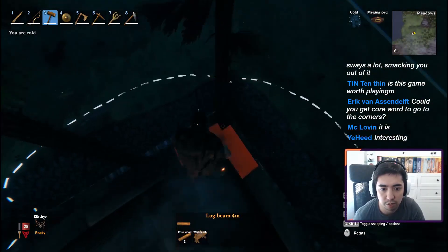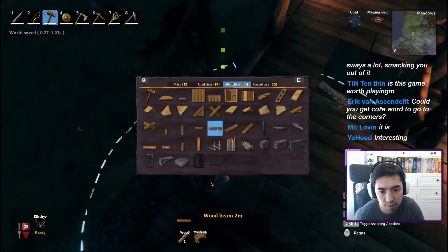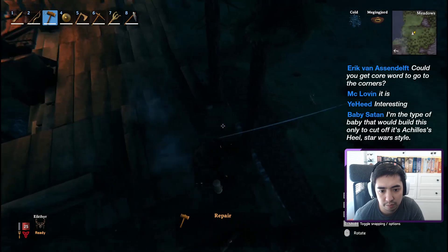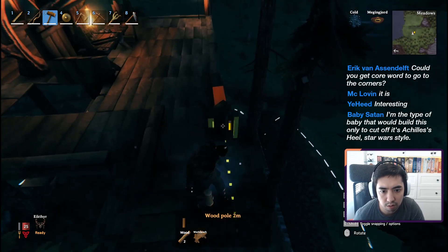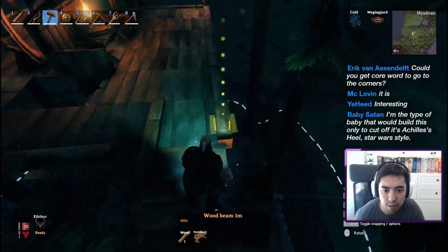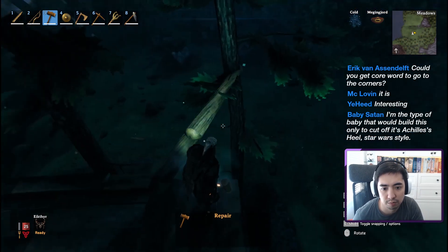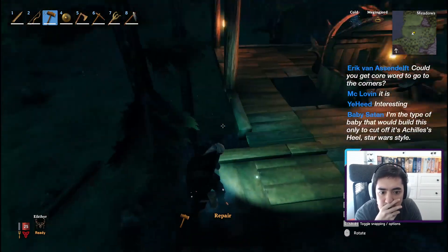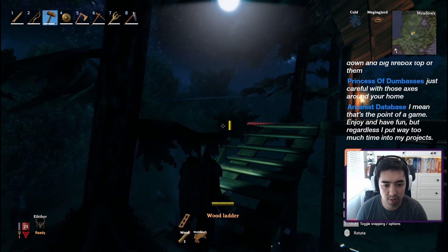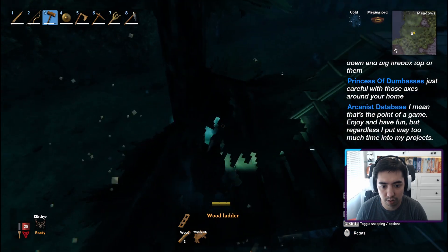Once I had the general central structure sorted, I decided to move on and start building a smaller tower on one of the corner trees. As you can see, it takes a lot of back and forth trying to figure out how to connect pieces further out and build outwards on overhanging floor tiles. The good thing is I was able to snap a couple of long 4-meter core wood log poles to provide that foundation so I could continue building outwards. Also, one tip: try not to build at night when you can't see what you're deleting, because this is what happens.